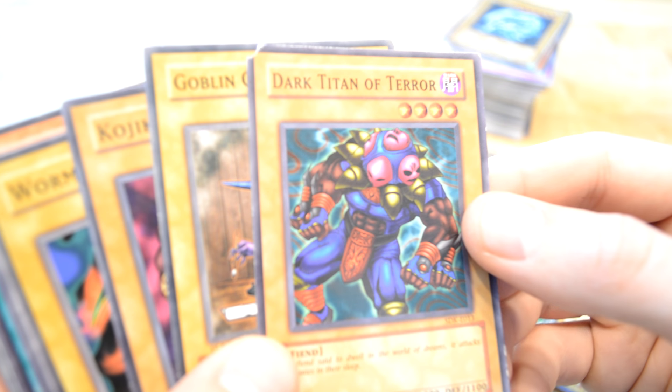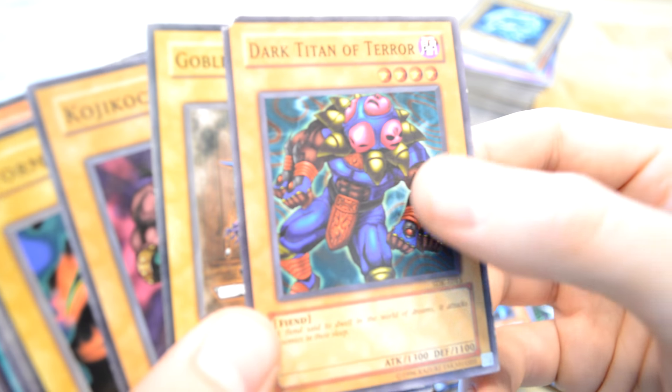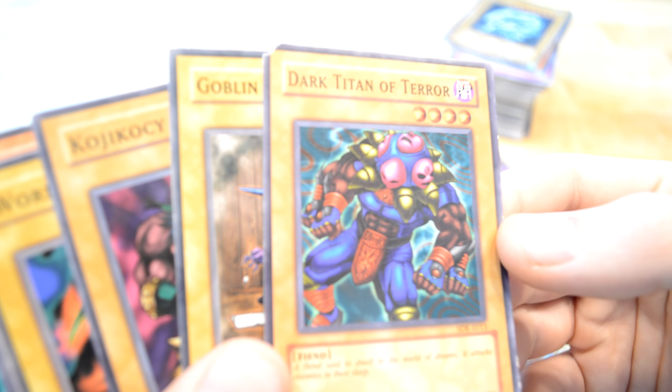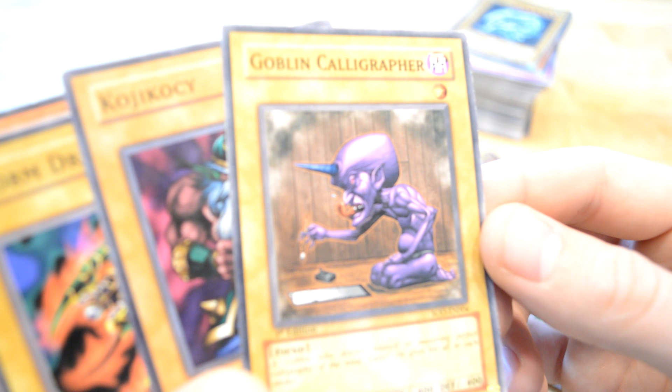Angelic Pitting Room. The Dark Titan of Terror — okay, cool artwork, lots of faces, lots of hands. A Goblin Caligrapper.